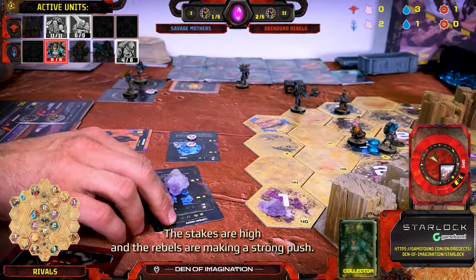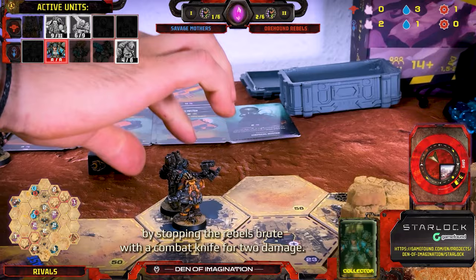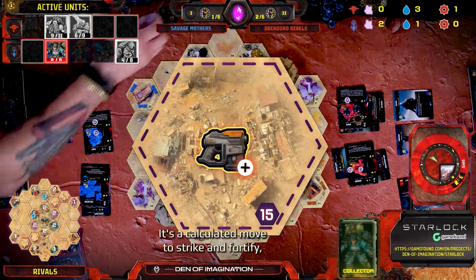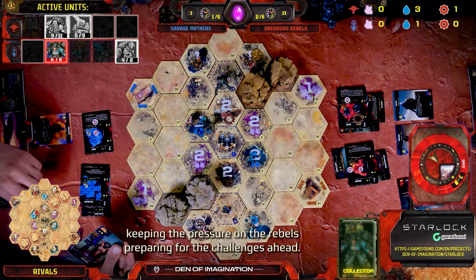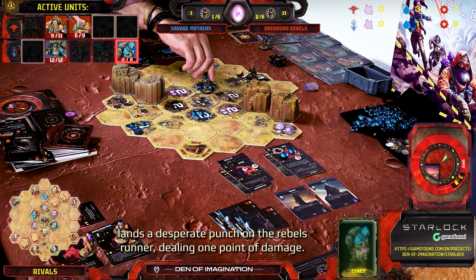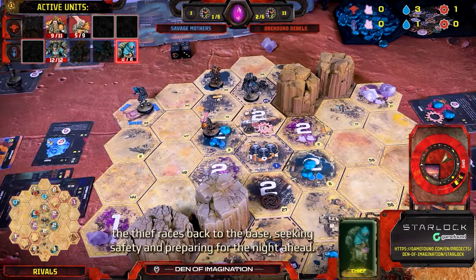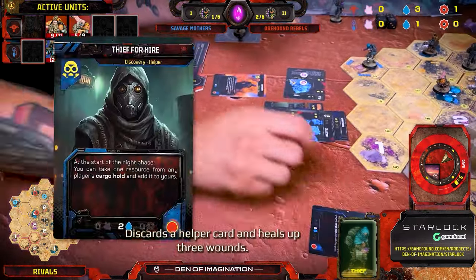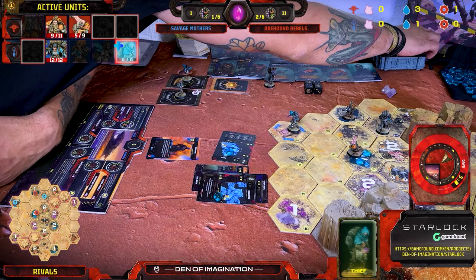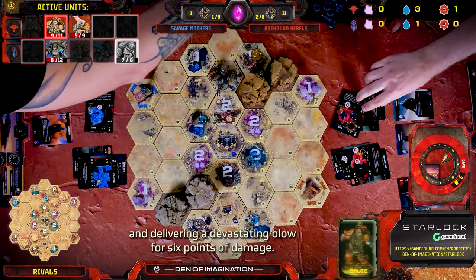Let's see how the Mothers respond. The Savage Mothers' Collector makes a daring run-by, stabbing the Rebels' Brute with a combat knife for two damage. The Collector then heads to the shop to gear up, purchasing light armour to bolster defences — a calculated move to strike and fortify. As Day 3 Evening begins, the Savage Mothers' Thief lands a desperate punch on the Rebels' Runner, dealing one point of damage. With that final strike, the Thief races back to the base, seeking safety. A helper card is discarded and three wounds are healed. The Rebels' Brute leaps into action, charging at the Savage Mothers' Collector and delivering a devastating blow for six points of damage.